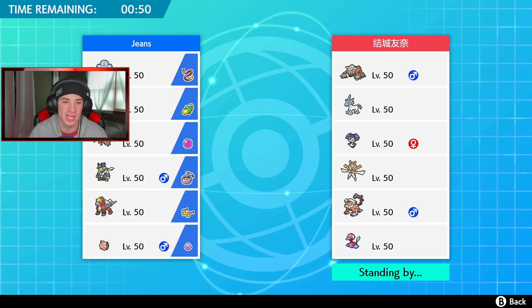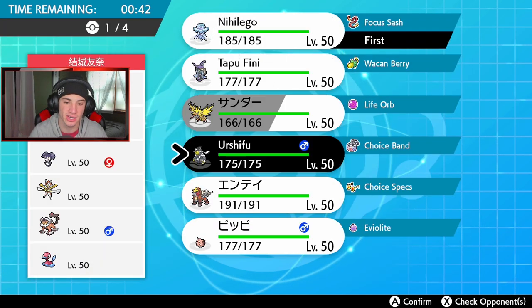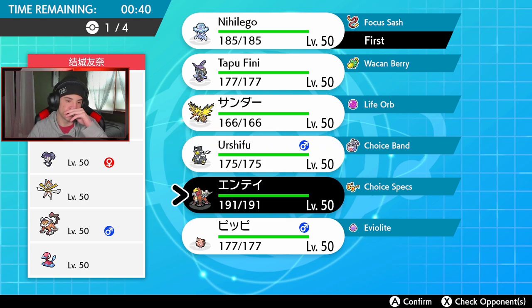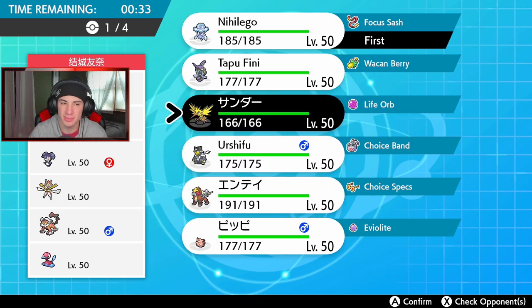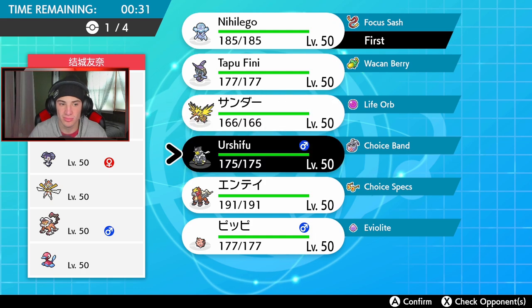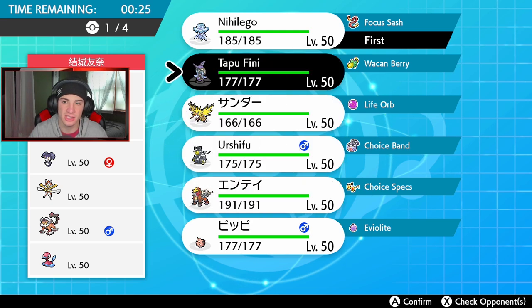First battle — we're going up against a team with Heatran, Indeedy, Kartana, Intimidate Landorus, and Porygon2. We could set Trick Room — that's a very viable option. I kind of like Entei here with that Choice Specs. I can absolutely bomb on somebody. I'm thinking about the lead — maybe I just leave Nihilego here. Yeah, let's go Nihilego.